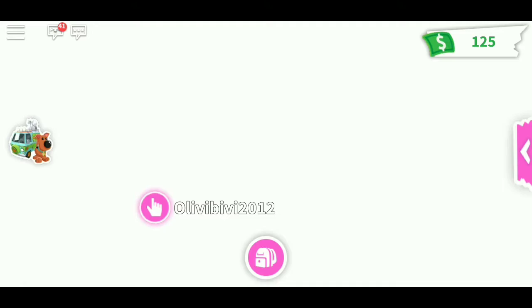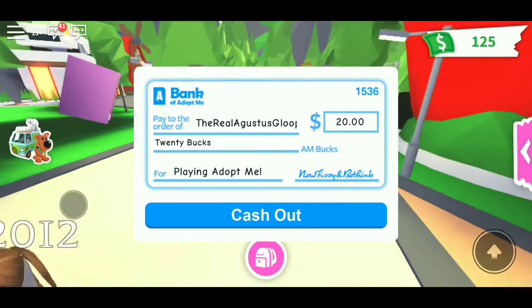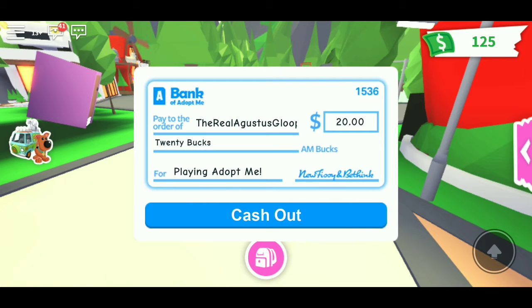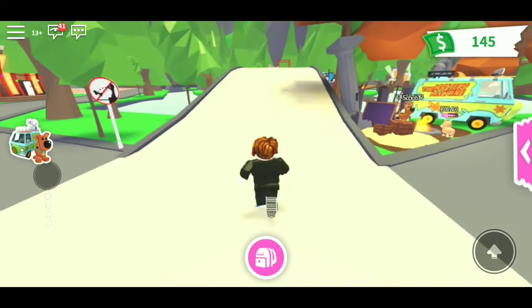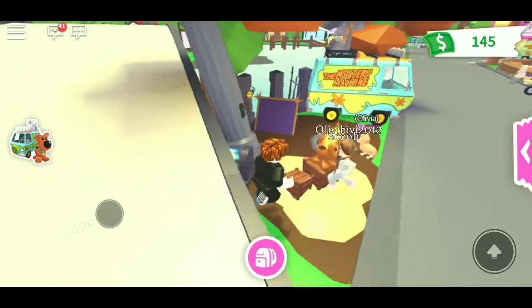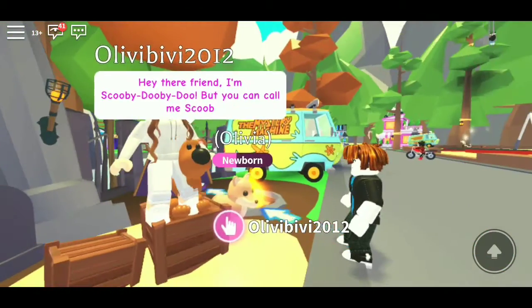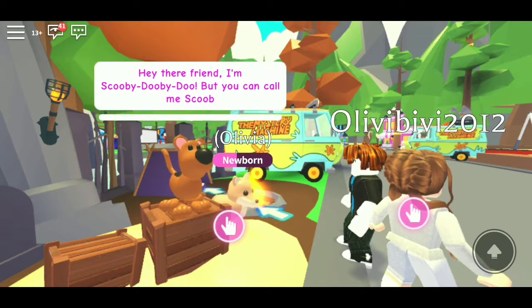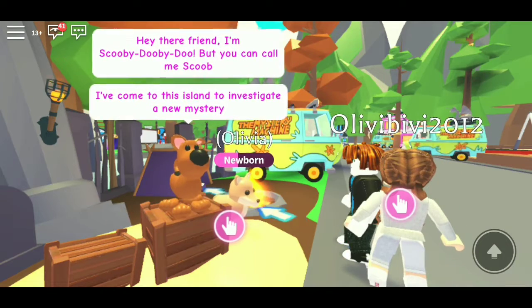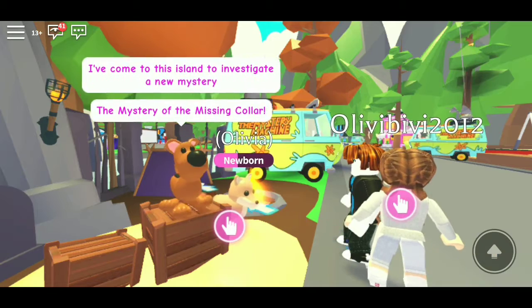Let's go, I want to get a Scooby-Doo. It literally just said exit. Bank, pay - 20 bucks. We're raining in the dough for doing nothing. Is that Scooby? Talk to Scooby. Hey there, friend. I'm Scooby-Doo. Someone sent a trade request - declined, fool. I'm Scooby-Doo, but you can call me Scoob. I've come to this island to investigate a new mystery - a mystery of a missing collar.